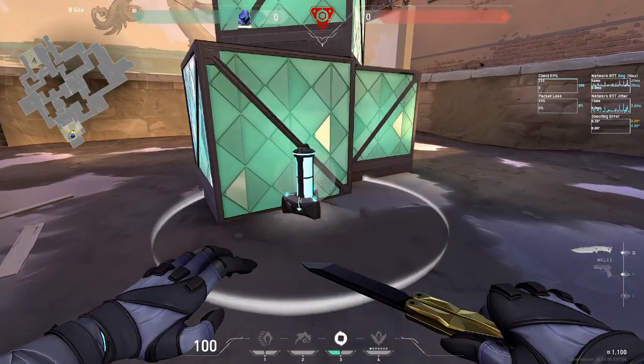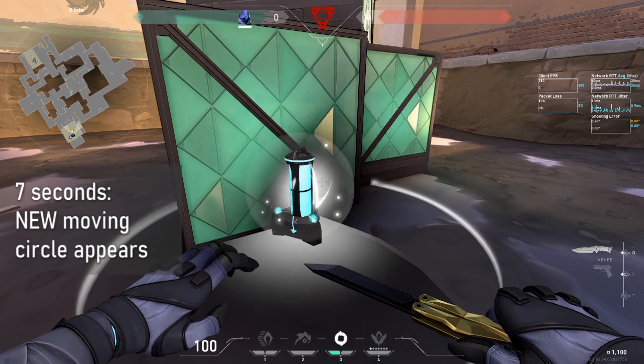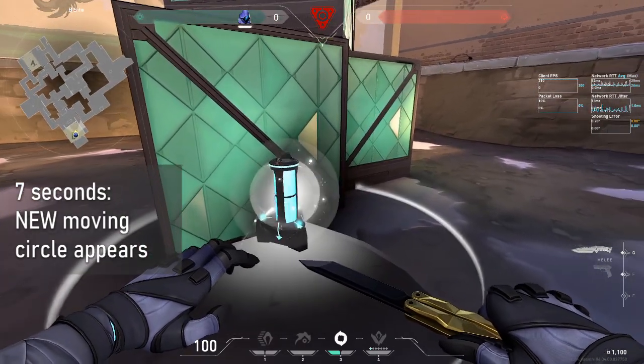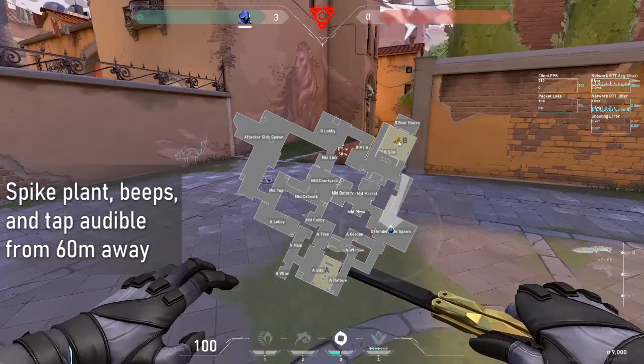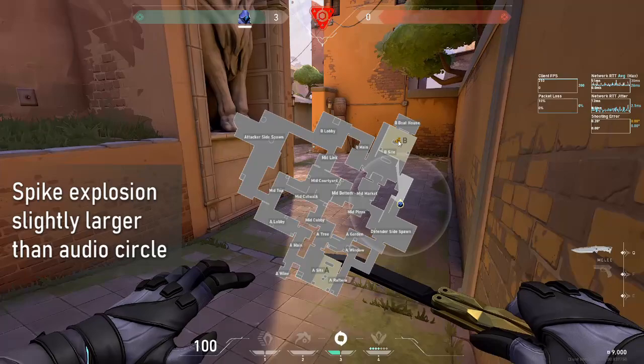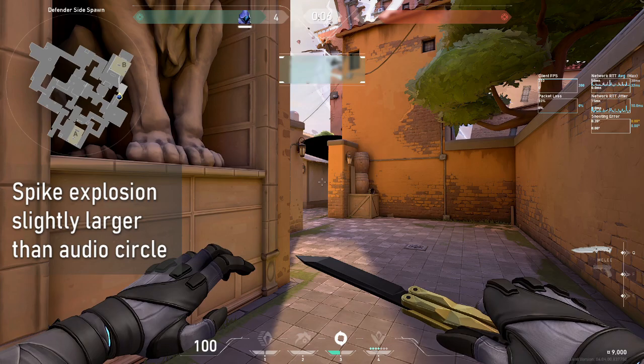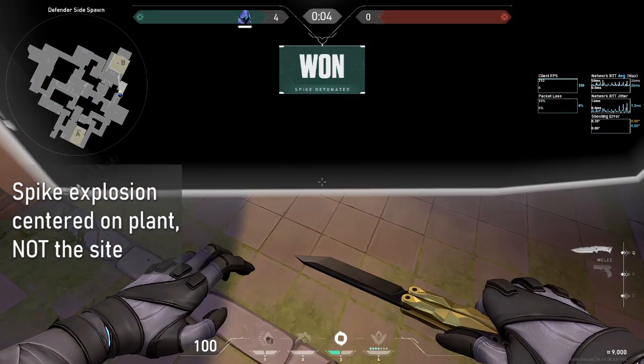If you look closely at a planted spike, there's a little white halo circle around it, and at the 7 second mark, a lighter circle will appear and start closing in on it. The spike can be heard beeping or tapped from 60 meters away, and when the spike does go off, the explosion radius is roughly the same size as, but slightly larger than, the audio indicator radius on the minimap from the spike's plant location, not the site.